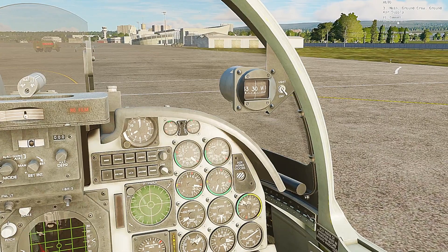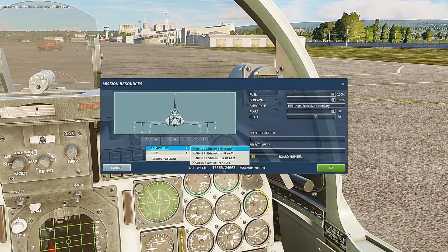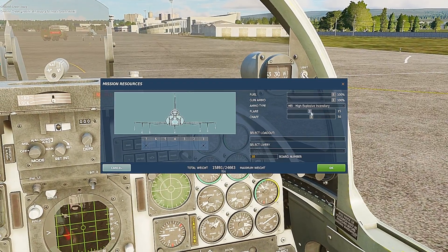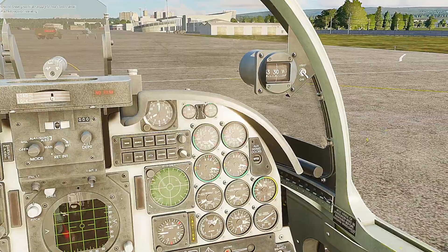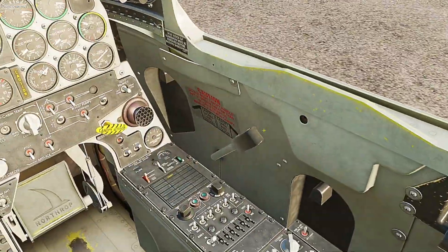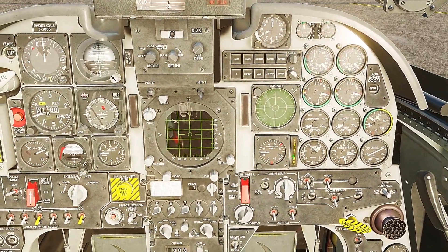Now you're going to do ground air supply disconnect. Rearm and refuel at this point — get your power measures in, disconnect, and request rearming. Once they have that going, close your canopy and now we're gonna do a flow. We're good with the ground crew.